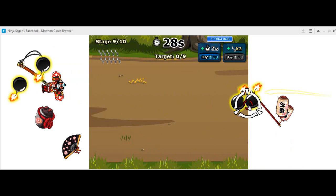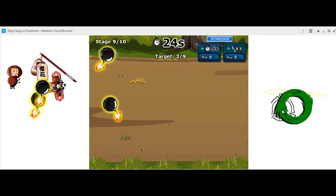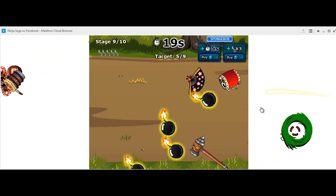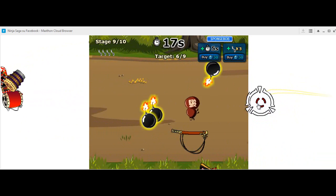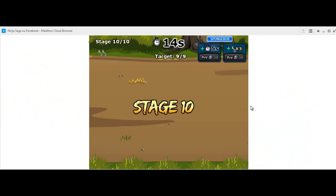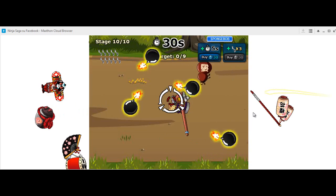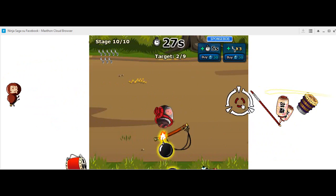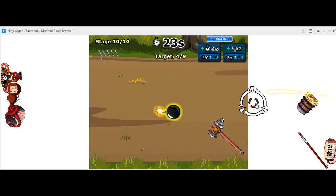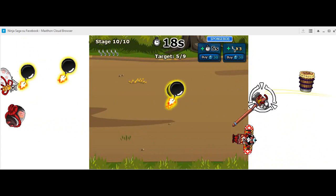Stage 9 — you see, it's really easy, not even anything to worry about. For those who are not so good at these things and aren't really experienced with Ninja Saga, just learn the tricks from others and you can save your tokens.